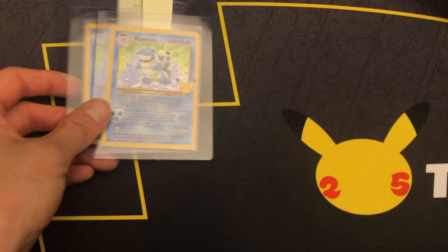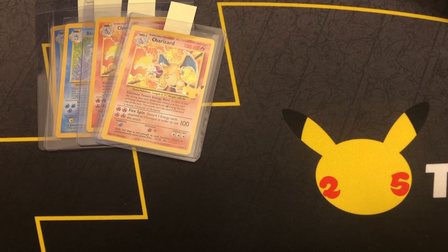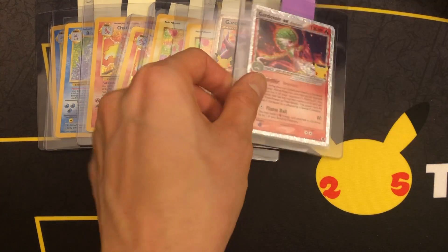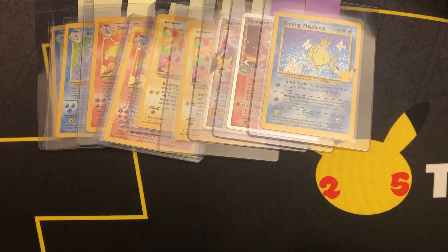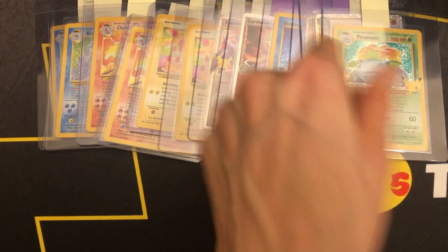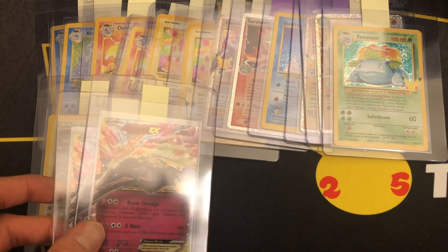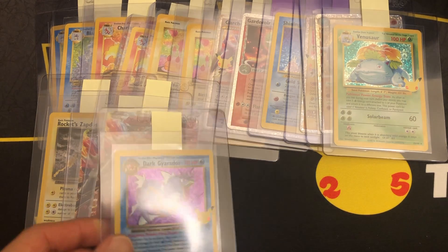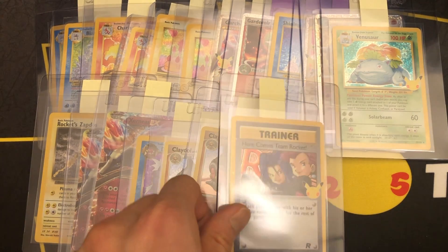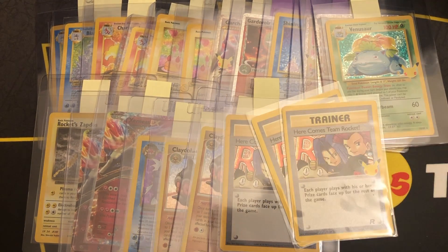I've gotten two Blastoise, two Charizard, two Birthday Pikachu, Guard Hunt, Guard of War, Shining Magikarp, Luxray, Donathan, Venusaur, Rock Zapdos, two Xerneas, Dark Gyarados, two Claddle, three Here Comes Team Rocket, and two Tlafa.